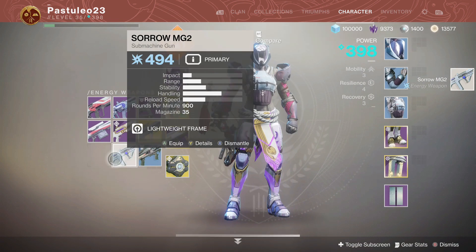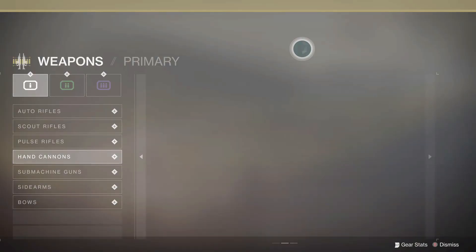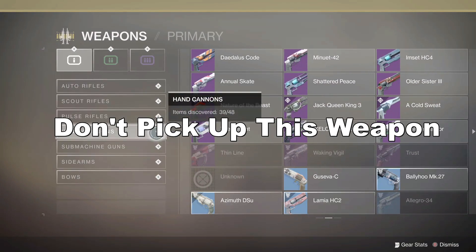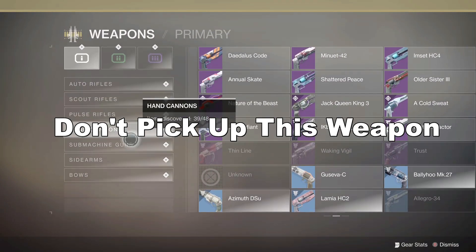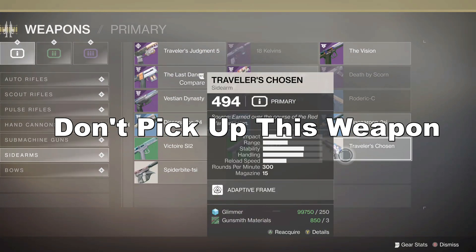So I highly recommend grabbing one and transferring it to your 2nd and 3rd characters. You don't even need to equip it — just have it in their inventory and it'll boost all of the drops. This was sent to me by Ali Saf, so all credit goes to him.